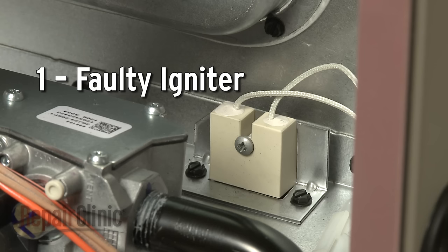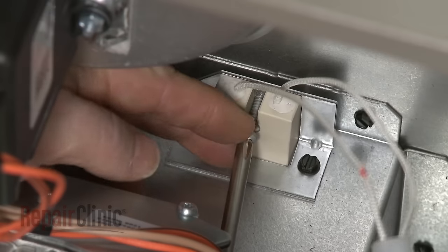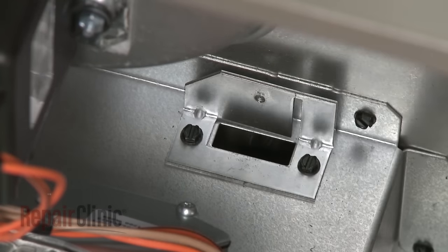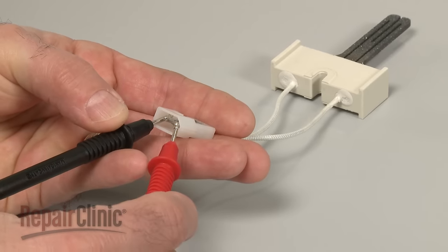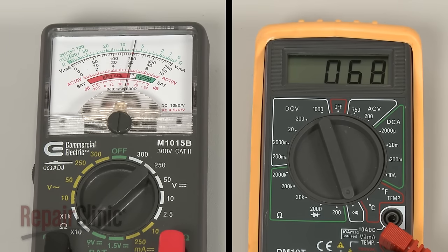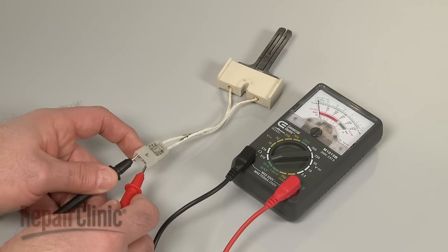The furnace igniter gets very hot and glows bright orange just before it ignites the gas burner. If the igniter is faulty, the furnace won't heat. You can remove the igniter from the furnace and inspect it for any cracks. You can also use a multimeter to determine if there is a continuous electrical path present in the part. If there is no electrical continuity, the igniter has failed and will need to be replaced.